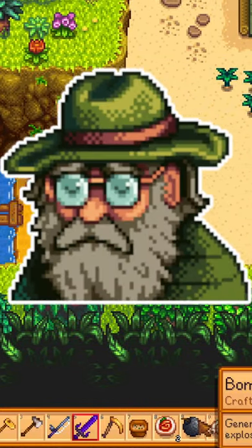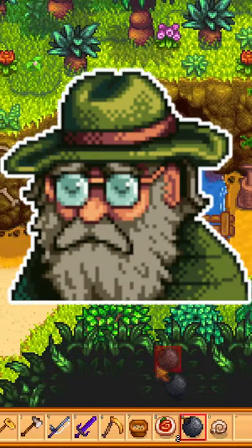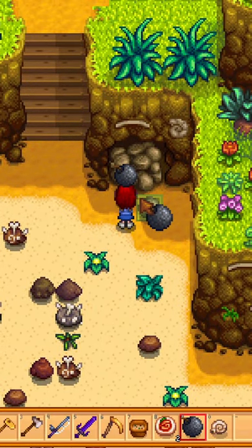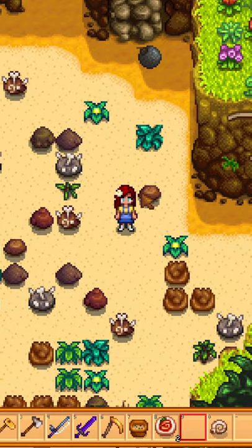Professor Snail is a new NPC on Ginger Island. He's an archaeologist, but he has trapped himself inside of a mushroom cave. It's pretty easy to save him — just bring a bomb and blow up the large boulder, and Professor Snail will be free.